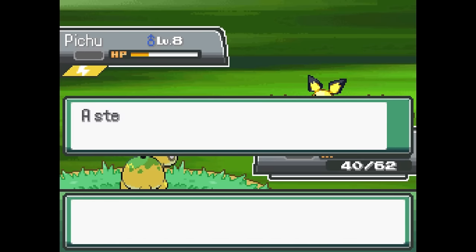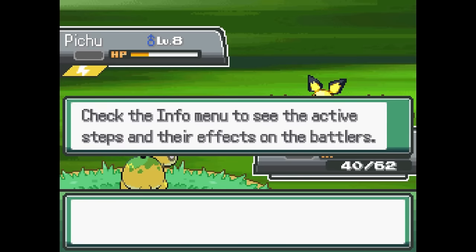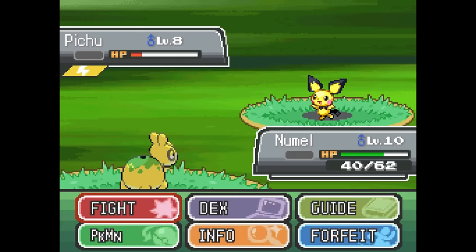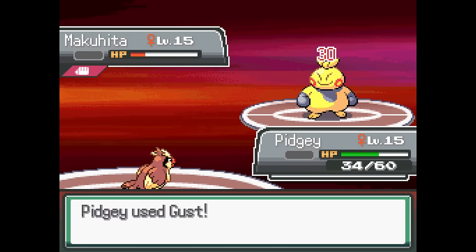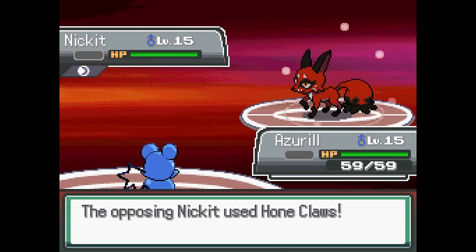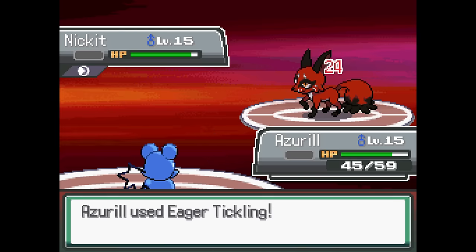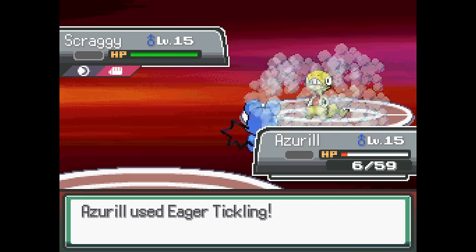Additionally, stat changes have been changed to stat steps, which are basically just the normal stat changes cut in half. For example, one stat step increase in attack would be an increase of 25%, rather than the normal 50% you're used to. This allows for more unique status moves or additional effects to exist, which I honestly think is really cool. There's also over 500 new moves and abilities. Thanks to this, not only will almost every Pokemon feel like they have a unique ability, but they will also always have powerful moves to use in the early, mid, and late game.